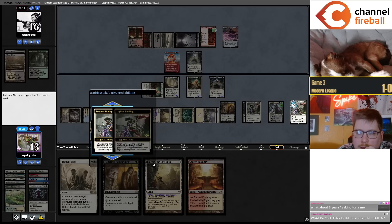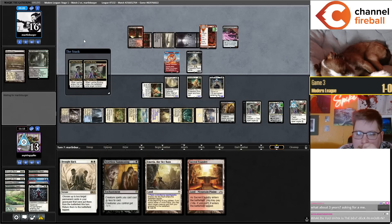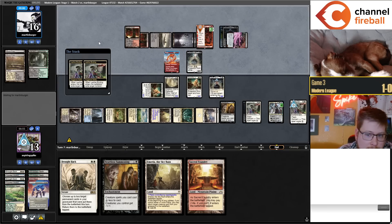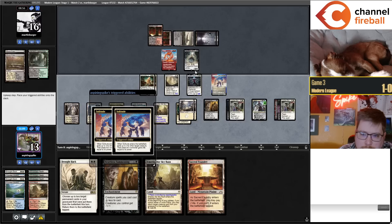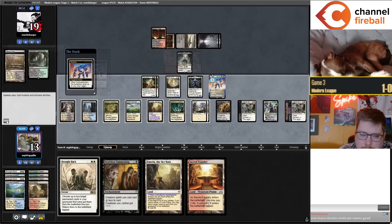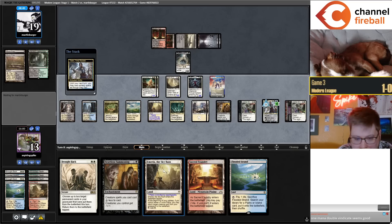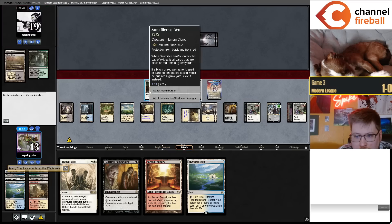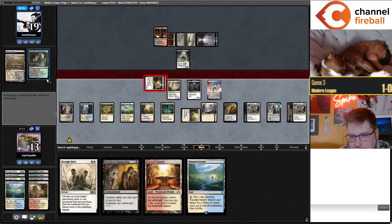Get rid of my Mole Drifter and my Solitude I imagine. They targeted Norn and not Solitude — that's a big mistake I think. Hopefully my opponent kills Teferi so we can just Brought Back.